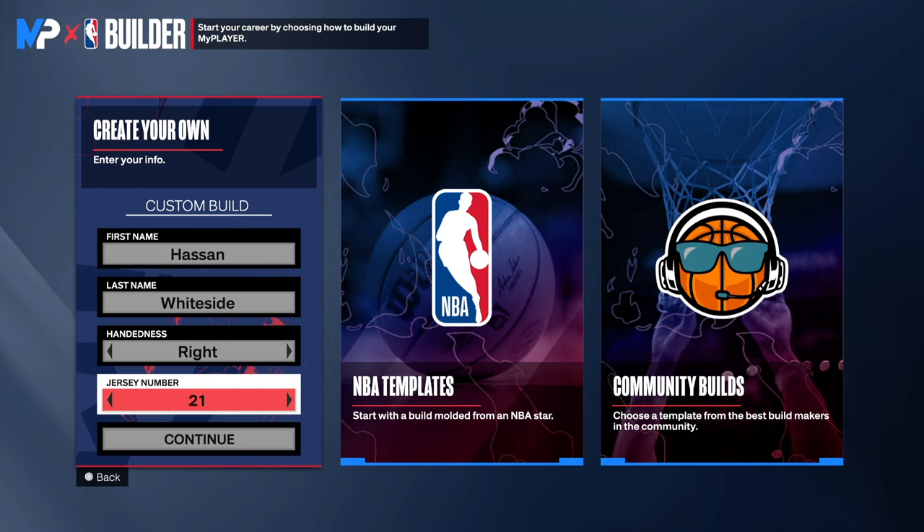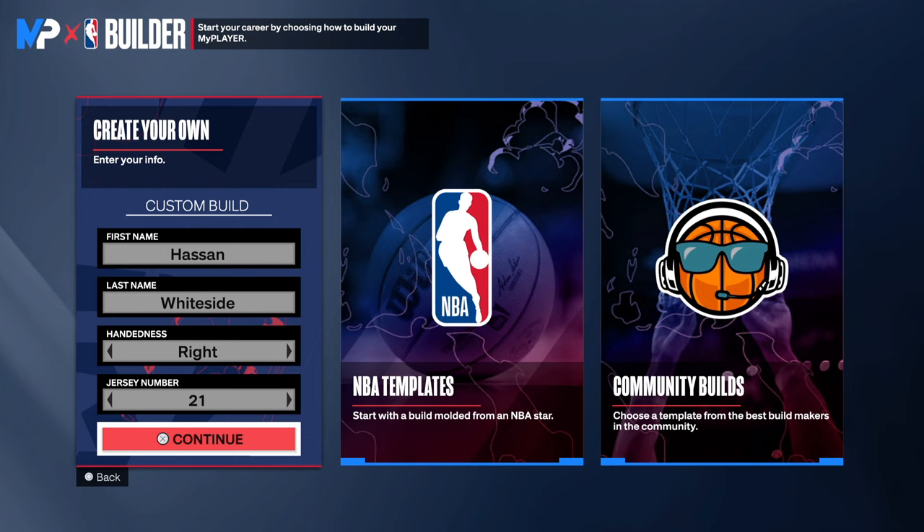He has games where he went for 10 blocks. The man is just a great player. What you want to know is that with a build like this, the important thing about a Hassan Whiteside build is the defensive presence, the rebounding, and being able to finish at the rim.